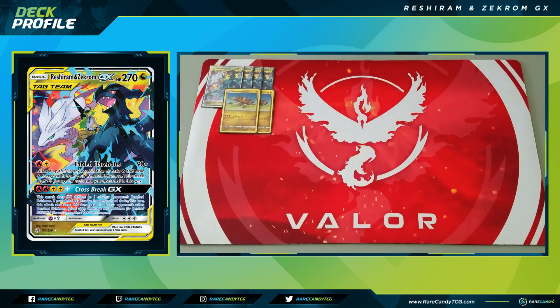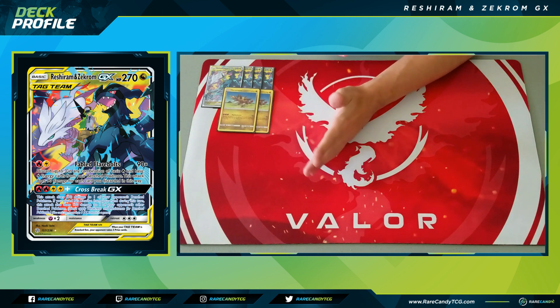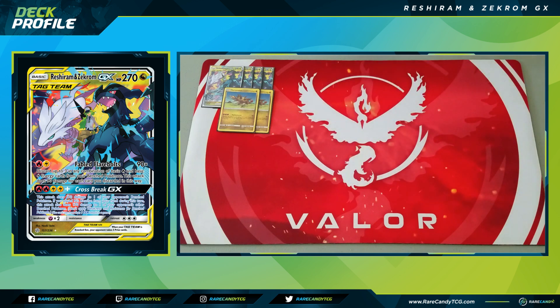We have two copies of Turtinator from Dragon Majesty — the one with Explosive Jet, which for three fire lets you discard any number of fire Pokemon or fire energy from your Pokemon for 50 each. The main reason we're playing this is to get around things like the Dragon Fairy Charm in Gardevoir Sylveon decks, and also to bypass Tag Purge from Latios GX, which many Mewtwo and Mew decks play.